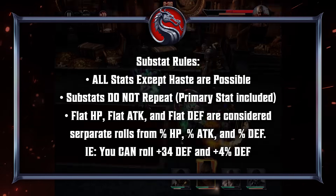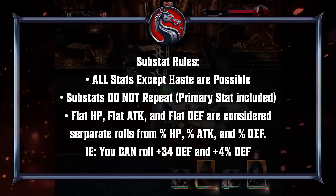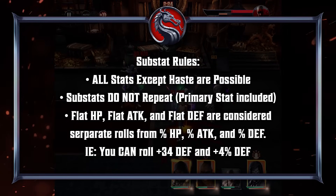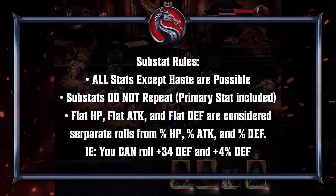However, specifically health, attack, and defense can all appear twice — once as a flat stat and again as a percentage — meaning you can roll both plus 34 defense and plus 4% defense.